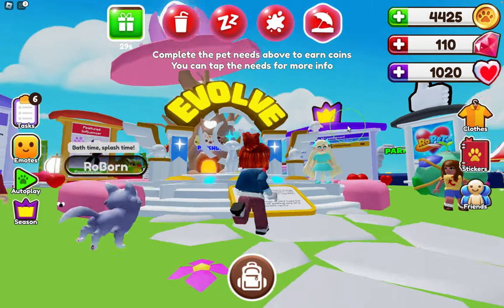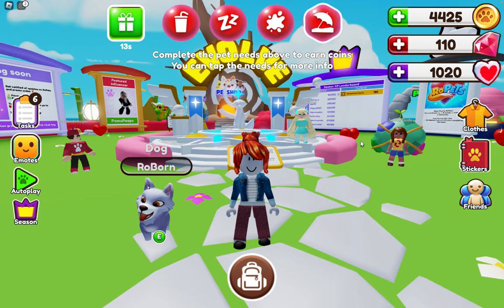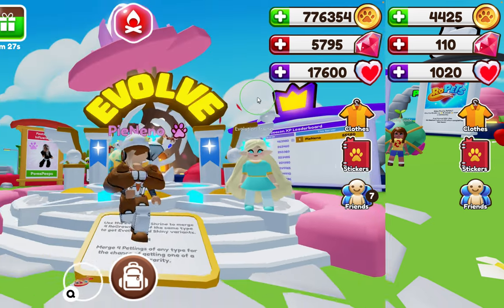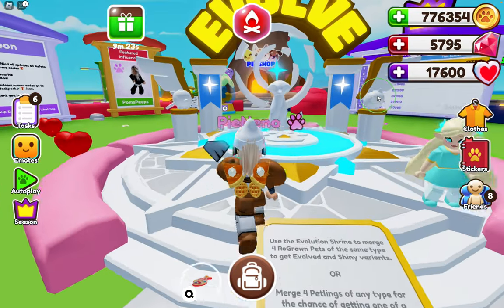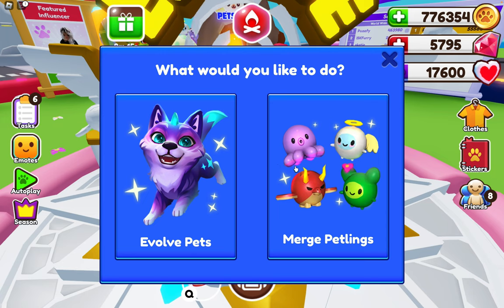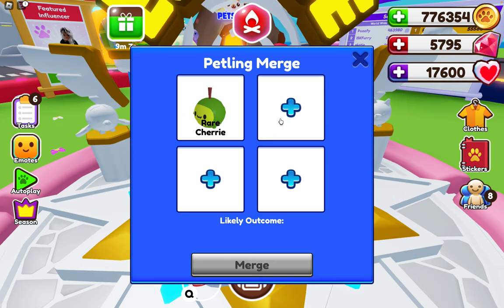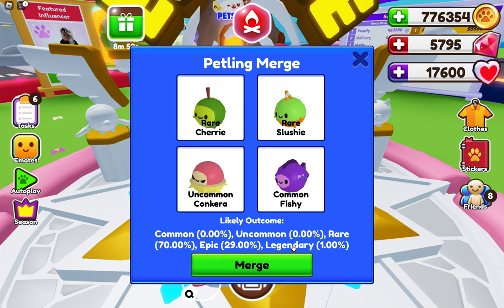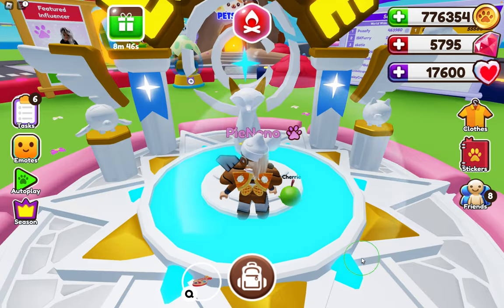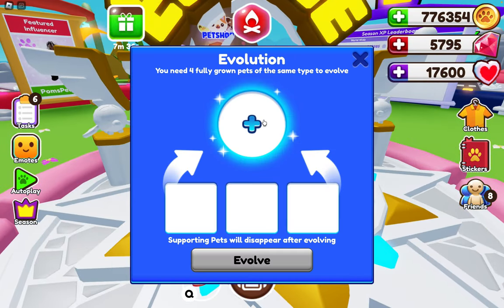If you go over to city center, you'll see this huge evolve sign. Use the evolve shrine to merge four fully-grown pets of the same type to get an evolved or shiny variant, or merge four petlings of any type for the chance of getting one of a different rarity. Let me show you on my main. Turn interactions on and hit E. You can evolve pets or merge petlings. Let's do merge petlings first — I'll merge two rares and two commons. This is like a guaranteed rare. That's a rare octopi. And of course, there's also the evolved pets feature.